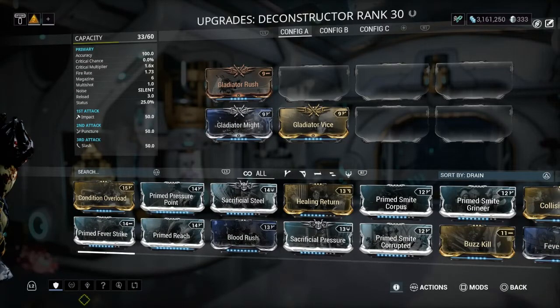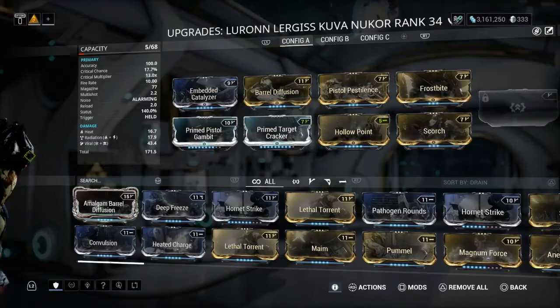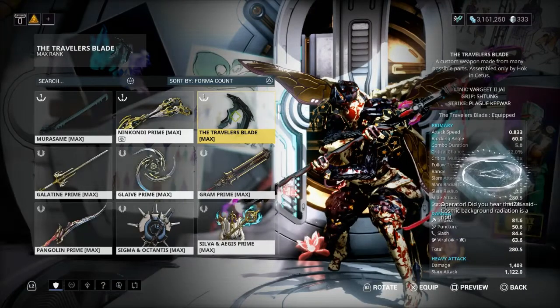First up, we have a deconstructed Gladiator mod to get extra crit and make sure we get red crits for melee. Then we have the Kuva Nu Core — this really just needs to proc Viral. The extra stuff is if you also want to use it as a DPS weapon in general, but honestly all you really need is status chance, Viral, and Heat 60/60.